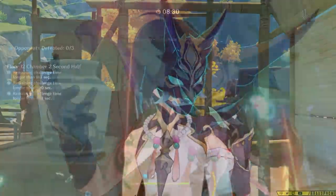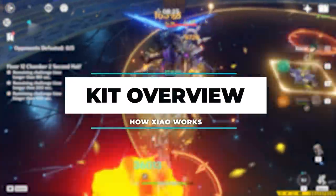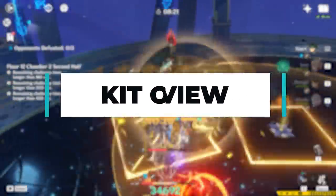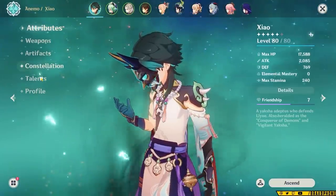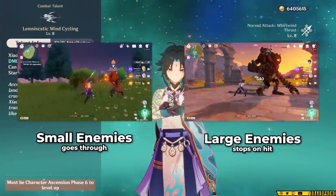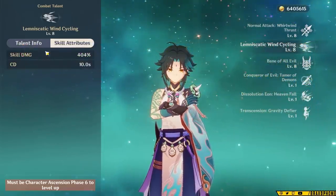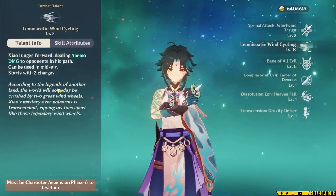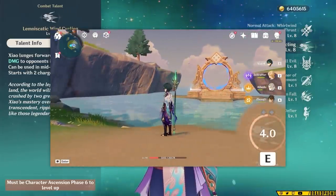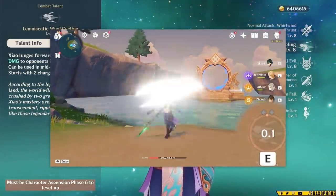Now let's get back to the video. Xiao's kit, although it's wordy, is actually really easy to understand. His elemental skill is a dash that deals Anemo damage and it can teleport through most enemies. It generates three particles and it has two charges, which isn't actually that good for energy generation. And like my parents, both charges are separate, so you don't actually get both back after the 10-second cooldown — you're only going to get one every 10 seconds.